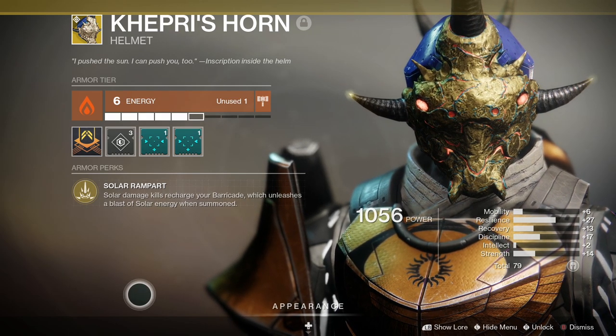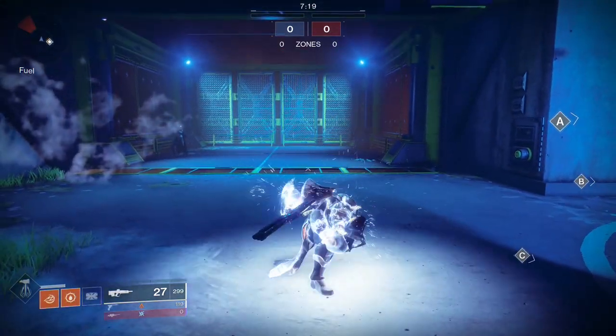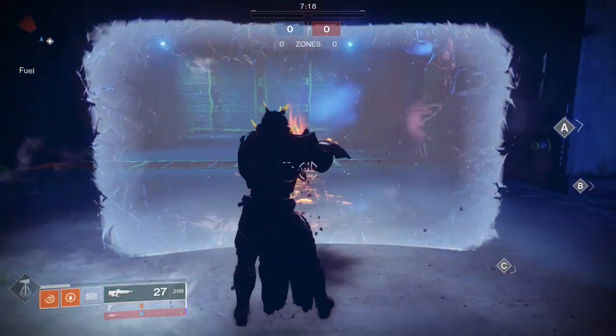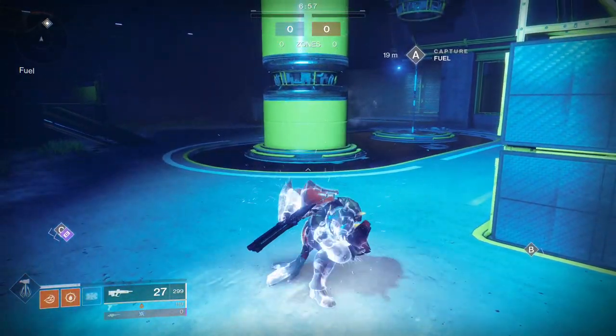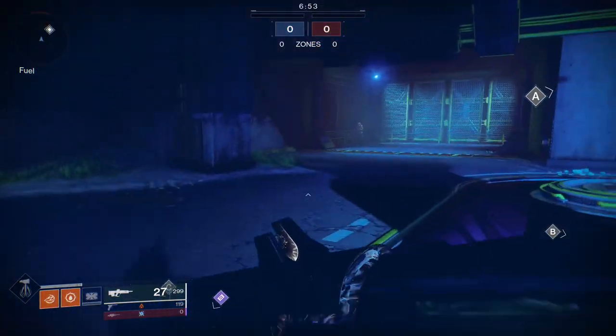Now a couple of things to remember about this barricade blast. Number one, it goes out, it extends, and it comes right back — so there are two ticks of damage going on. It's almost like a thermite grenade: the blast goes out, does a tick of damage, and when it comes back in, it does a tick of damage. Quick note: if you're up against a wall or a structure and you send the blast out, it's just going to stop, so it's not going to come back.